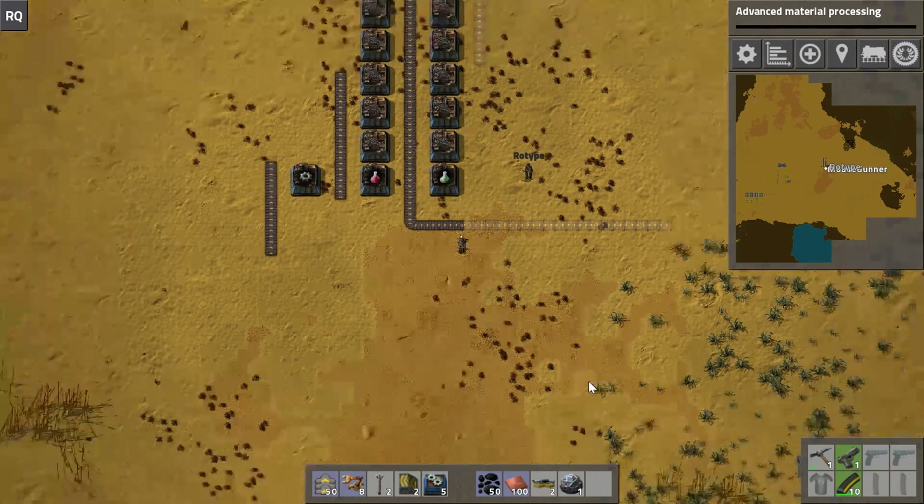There are a couple of different ways of doing underground belts. Some people operate where if you're coming in, you just go underground exactly the distance you want and then come back up. I kind of like that because it's much more easy to visualize what is happening — you don't have this extra space your mind has to fill in. Other people have the theory that since they paid resources for an underground belt, they want to get as much distance as possible. Neither approach is wrong; it's just how you want to play the game.